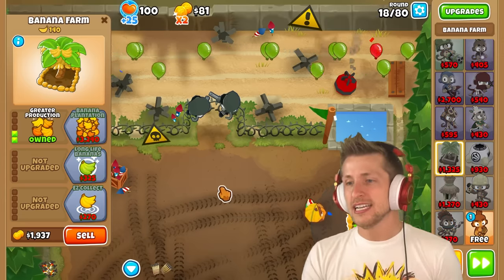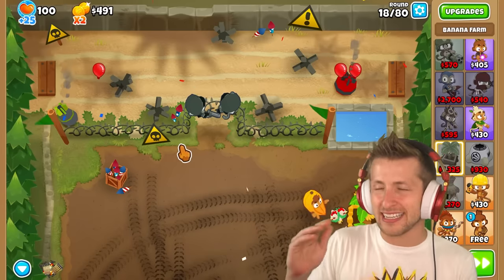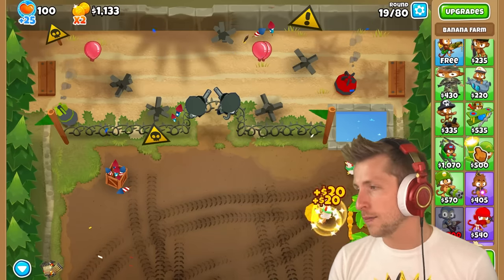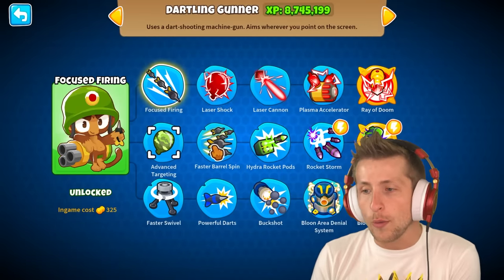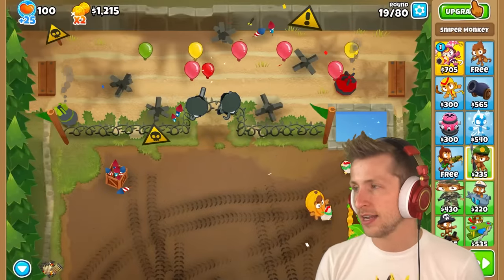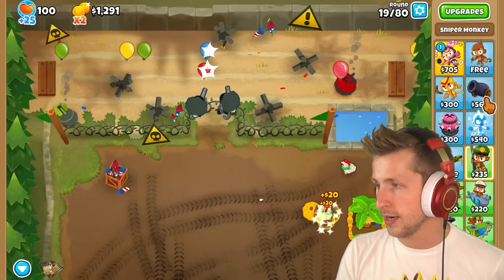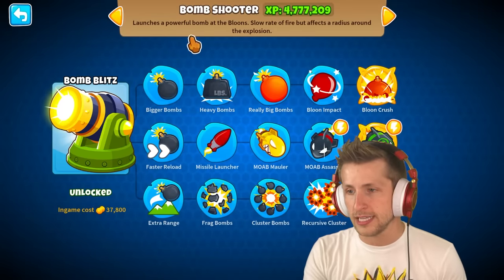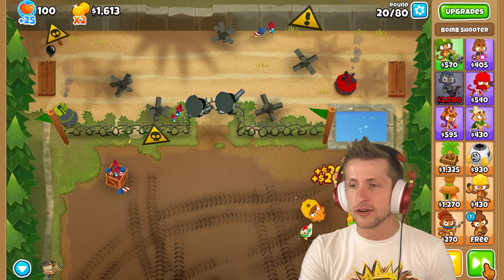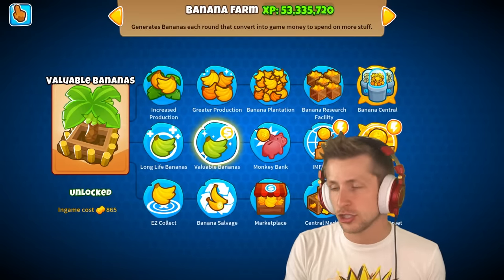I love towers that make you think about what's the best cross path, because some towers are just obvious. Like if you're getting a ray of doom, you almost always get faster barrel spin. If you're getting a sniper monkey with cripple MOAB, you almost always want even faster firing. If you get bomb blitz, you almost always just get heavy bombs. And if you go banana central, you're just going to get valuable bananas. I love towers where you really have to think about what you need for each situation.